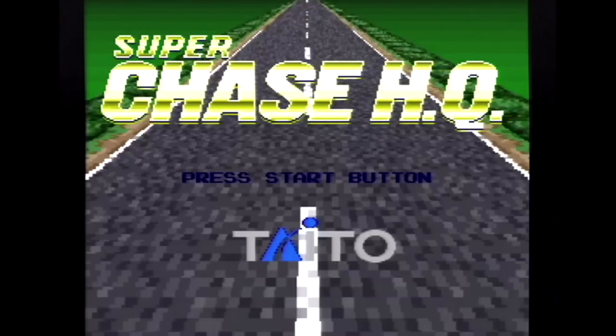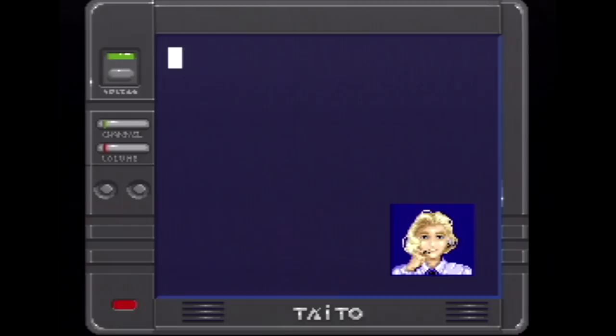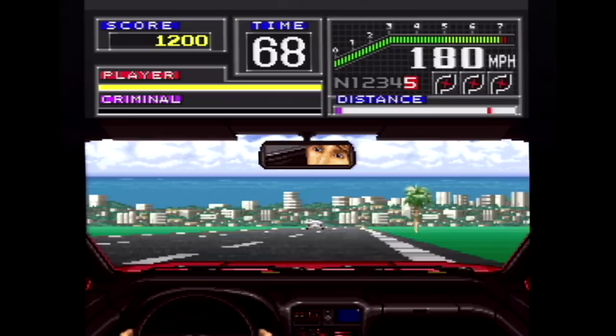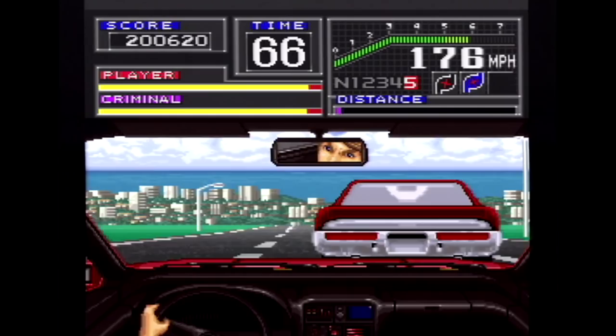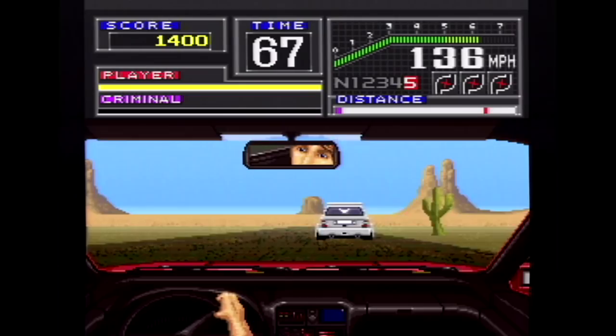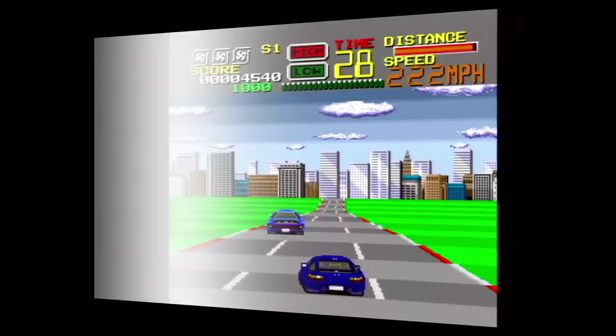Super Chase HQ — that stands for high-quality — is a SNES game that was definitely overlooked. If you haven't played a Chase HQ game, here's how it works: you play as a cop in the Chase Special Investigation Department. Your job is to catch criminals via high-speed pursuits. Once you catch up to a criminal's car, you ram it over and over until it's disabled, then you make the arrest. Maybe it's because Taito made a big change in the way the game is played and people were a bit turned off.